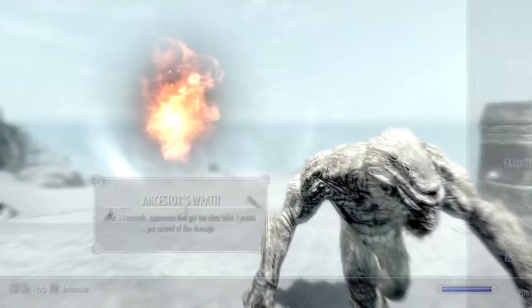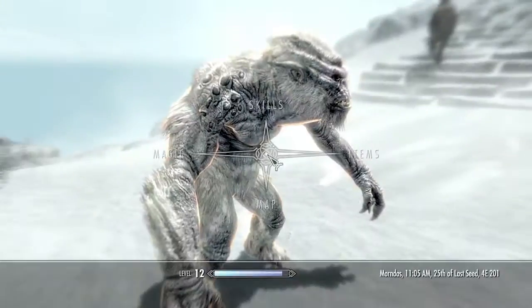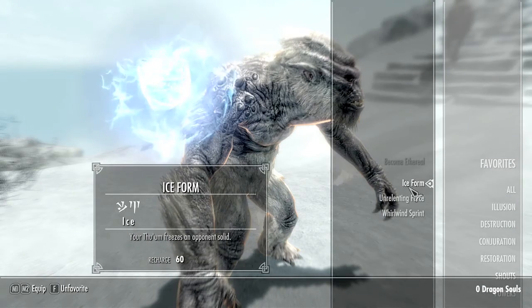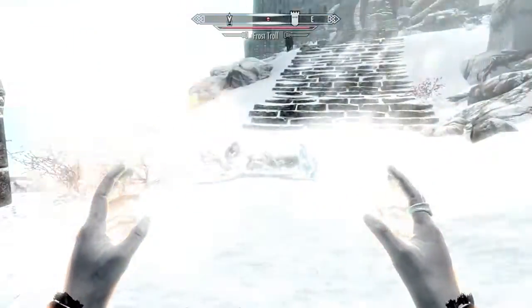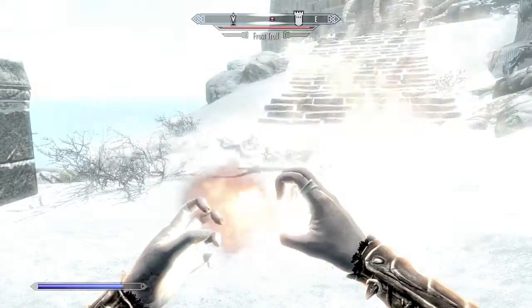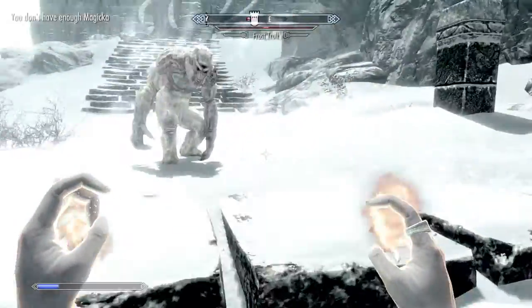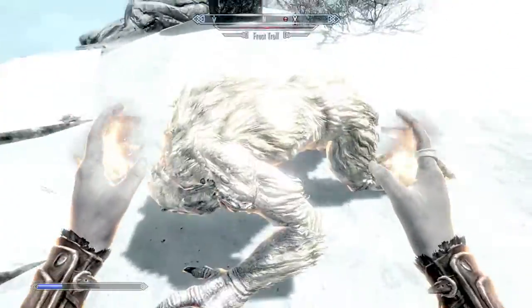The Frost Troll looks a lot like what we'd know as a Yeti. To kill them quickly, utilize a fire spell or a weapon with the fire enchant. Engage them from a distance if you can, as the Frost Trolls can be very powerful up close. We also recommend using the Iceform shout for Frost Trolls, as it will keep them from closing the gap on you as you take them out from a distance.